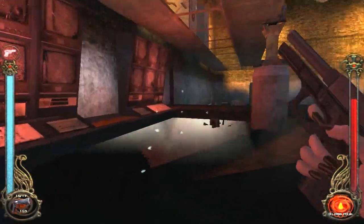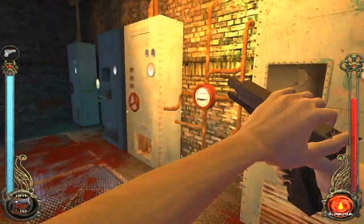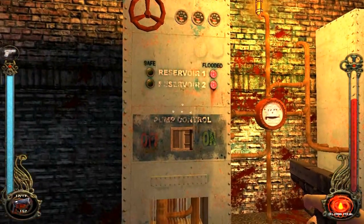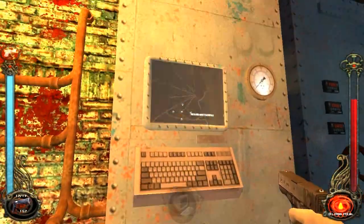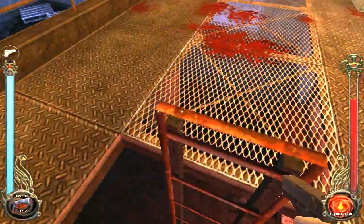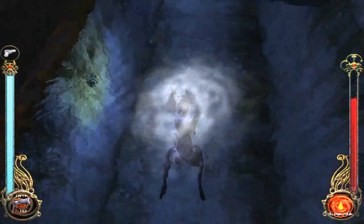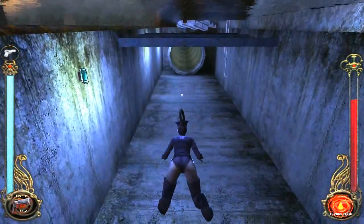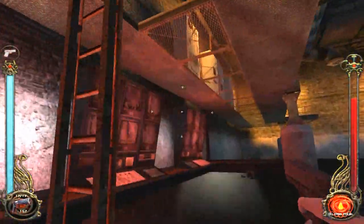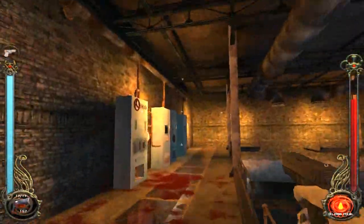Doesn't look like we can get that open. Well, it says the reservoirs are flooded. I think I know — we can take this back to where we were. The reservoirs were the big water tanks we were in. But the fan over there is keeping us from swimming that way. We gotta turn that off somehow.